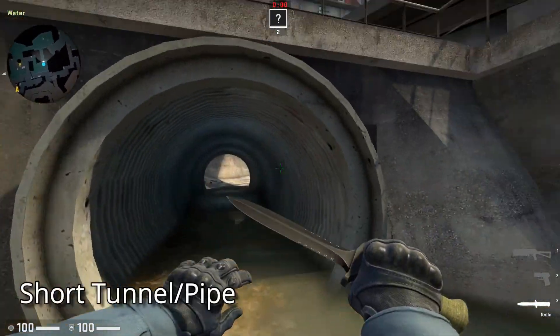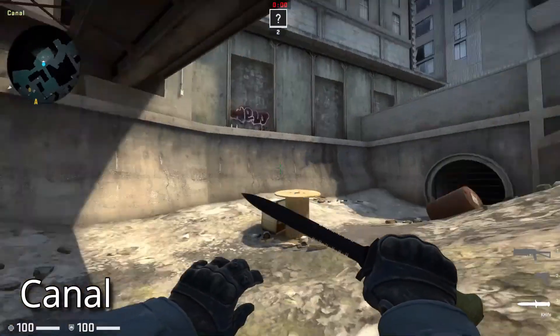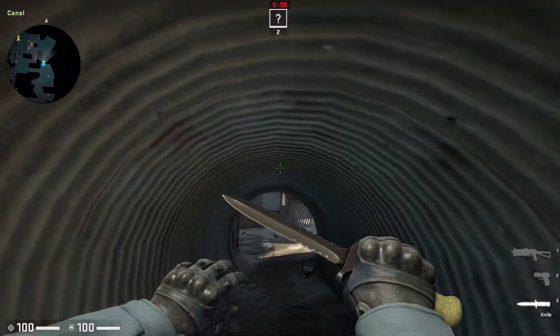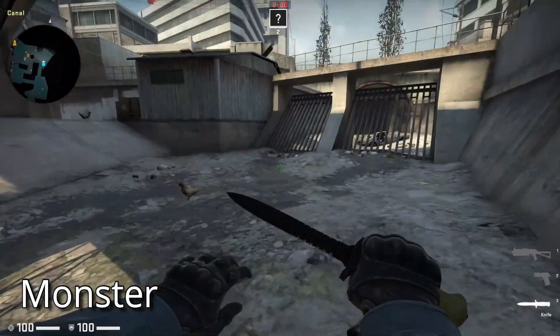And this is the water. And this is the short tunnel, also known as the pipe. It will take us to the other side of the canal. This is the canal again. And this is the monster — going through it will take us to the other side of the canal that we saw before.